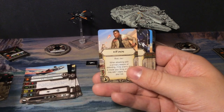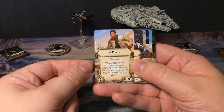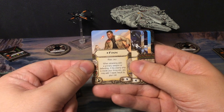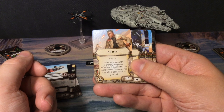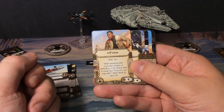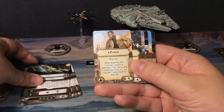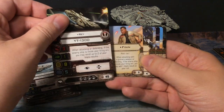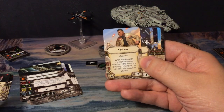We also have Trick Shot, also two copies, cost of zero. When attacking, if the attack is obstructed, you may roll one additional attack die. Then we get Finn — cost of five, Rebel only. When attacking with a primary weapon or defending, if the enemy ship is inside your firing arc, you may add one blank result to your roll, which is actually pretty nice with Rey.